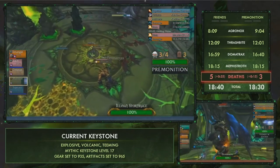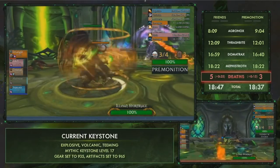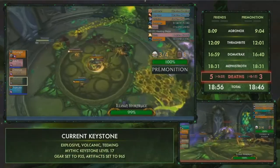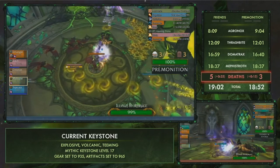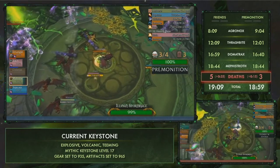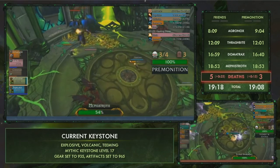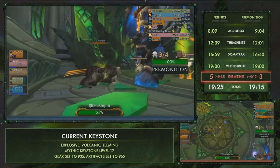Entering phase 2 at 100 energy on Mephistroth: the tank picks up the Aegis buff similar to Skovald and is responsible for protecting Illidan from shadow balls. DPS must kill manifestations of Mephistroth on the outside to prevent too many angles overwhelming the tank, all while a ramping dot ticks. E-man does a very good job blocking from consistent directions and protecting Illidan, getting out of the phase quickly. If orbs hit Illidan the phase extends, costing significant DPS time on Mephistroth.